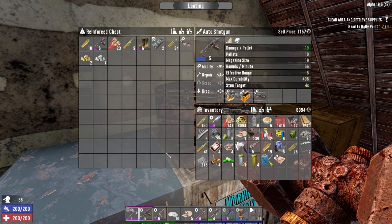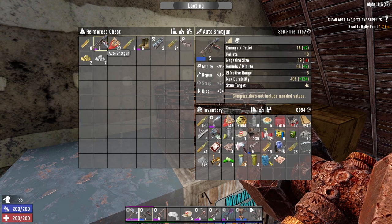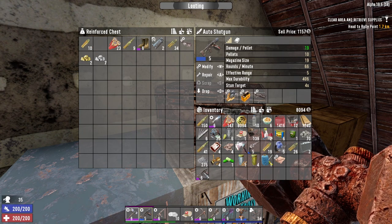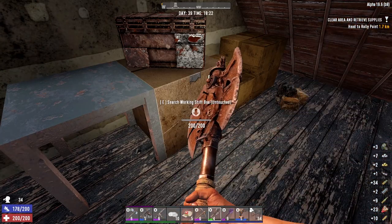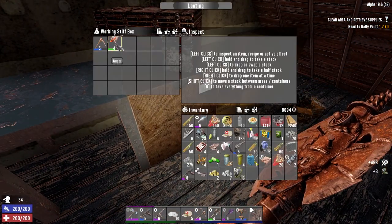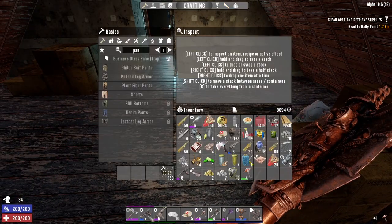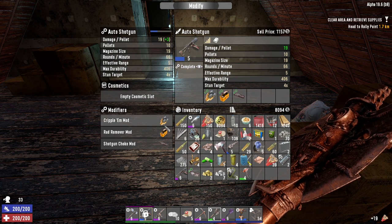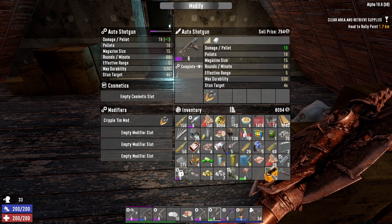Please, if this is an upgrade I'm gonna be pissed — please be an upgrade. That's an upgrade! It's got four less in the magazine but it shoots faster and most importantly it does more damage — that's what I want. We got an upgrade today people! Could be an upgrade on my other auger too — my other auger's blue. Let's do this, and let's do this — there we go. Man, that magazine size though.